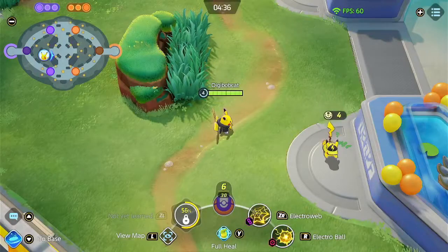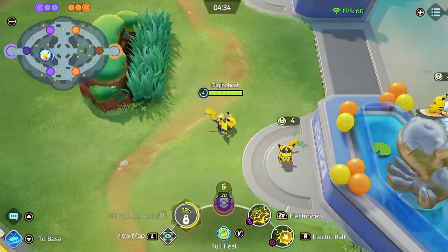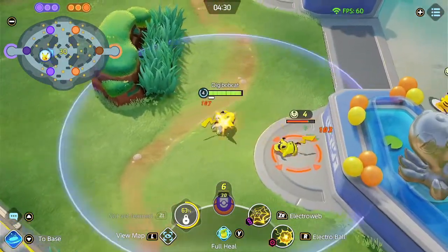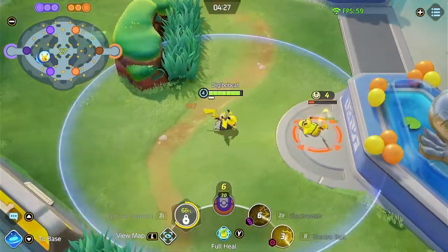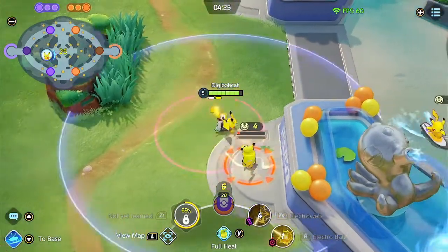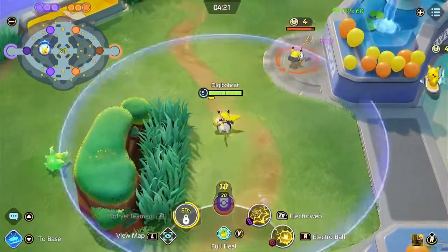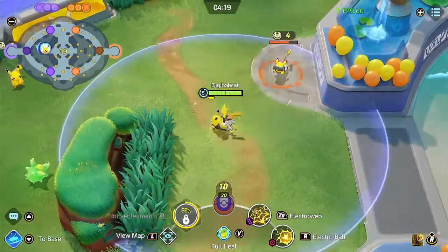So in Pikaparty, there are three different bonuses that you can receive depending on the type of Pikachu that you defeat. The first one comes from this Pikachu here with a Thunderbolt on its cap. It provides you a boost to your basic attacks that release a Thunderbolt, which decreases movement speed and attack power when they hit.